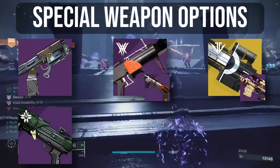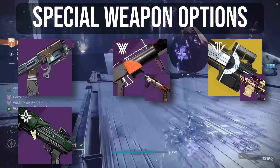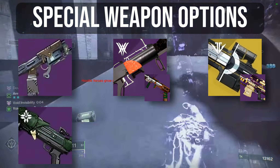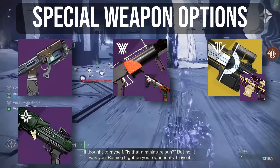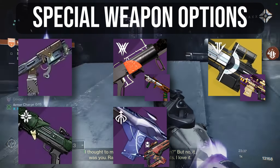Or a 1-2 Punch shotgun should you have a melee-focused build. Fusion Rifles sit in that nice hybrid spot of both boss DPS and ad clear. The best of these include Scatter Signal, Riptide, and Cartesian Coordinate. And now for primaries.